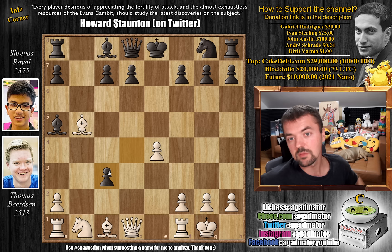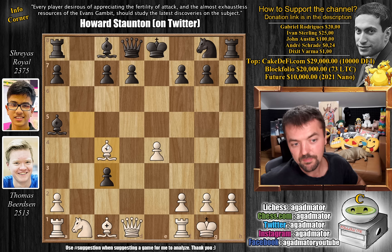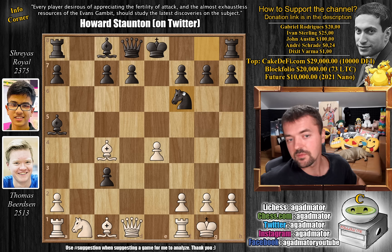Black should consider knight to e7 and castles, but instead goes for the bold d captures on c3, grabbing the pawn and getting a passed pawn on c3. The question is whether he'll be able to hang onto it. There is only one good move for white that many might miss — it seems to waste a tempo, but it is bishop to c4. You don't really waste a tempo because black also wasted a tempo grabbing the pawn. Now the bishop is back on the diagonal where it belongs, attacking the weak f7 square, and it's very hard for black to continue.